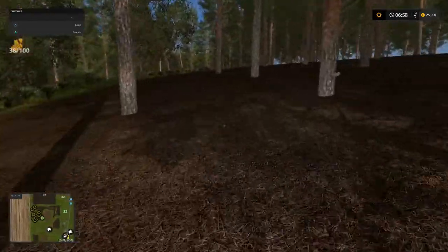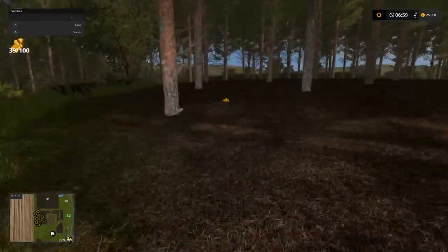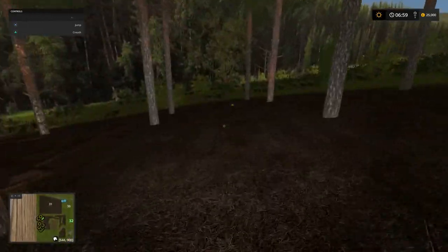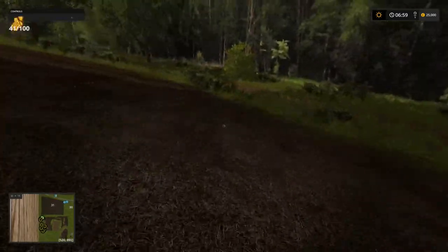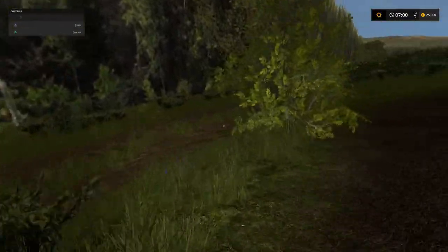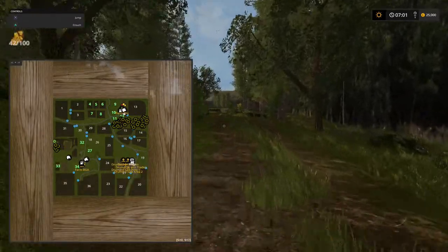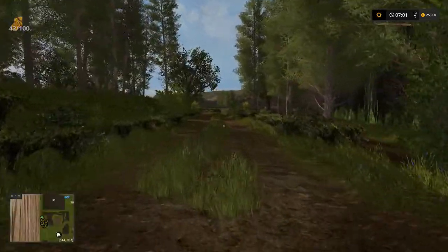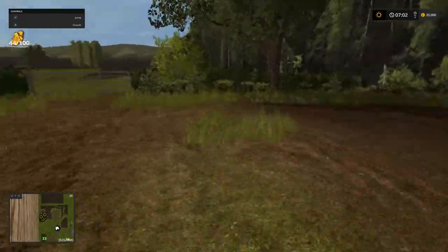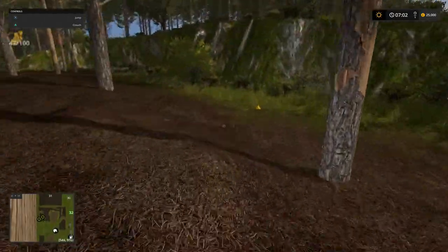I'm getting all 100 nuggets - one million dollars! So this one is just so easy. Obviously we've got to go down there, but let's follow the path. This one is just behind the barn. They are going on this path, just at the bottom. Here we go, there's another one, and another one, and another one, and another, and another.